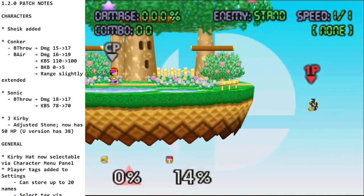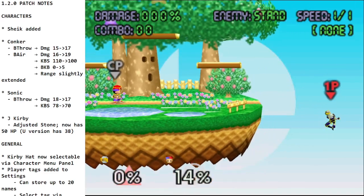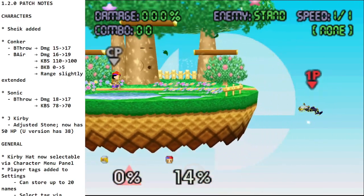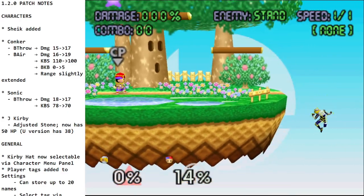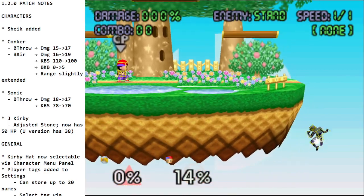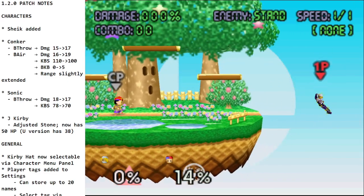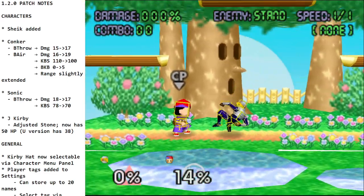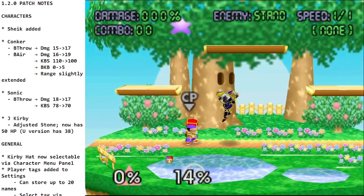You can also do this off of a wall, so Sheik has in a way brought wall jumping to 64. If you tap B you can get that second hitbox after bouncing off a wall — very cool move. It's a finisher and can also be used during recovery to cover a lot of horizontal distance.